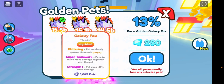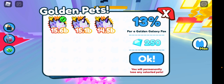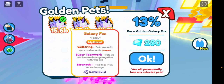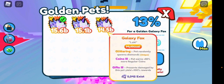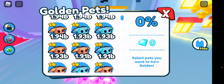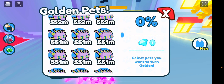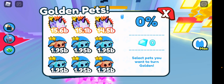As you can see, we have three mythicals. This one has Strength 1, Super Teamwork, Super Teamwork, and Glittering. This one has Glittering Coin 2 and Fantasy Coin 3, which we don't really need. And this one has Coin 3 and Glittering. It's not the best, but the damage here is 1 billion, 1.8 billion. We're going to make them gold — I'll be back.